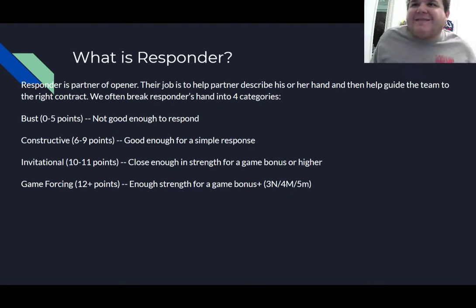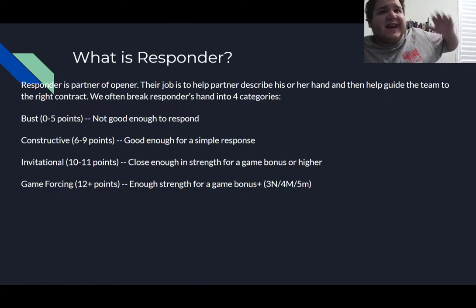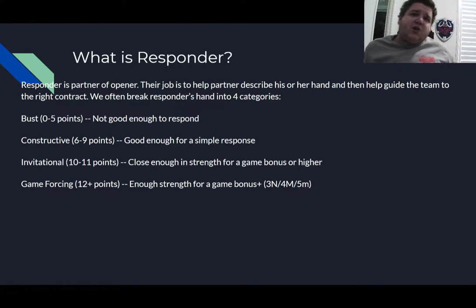Our job is to help partner and describe our hands. With responding, we need to have an above-average hand to open, but that's not true for responding. When responding, you want you and partner together to have at least 20 points — half the deck. If on average you have half the deck, it's safe to bid, and you probably have the right to the contract because you have more points than your opponents. So on average, you need half the deck to respond to partner — which turns out to be a minimum of about 6 points.